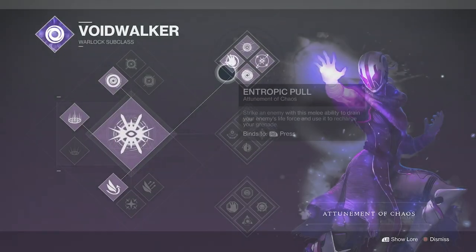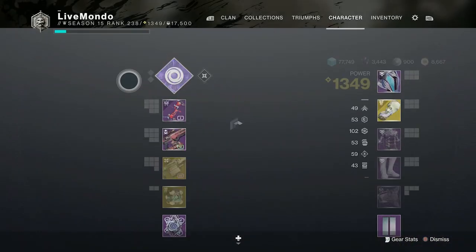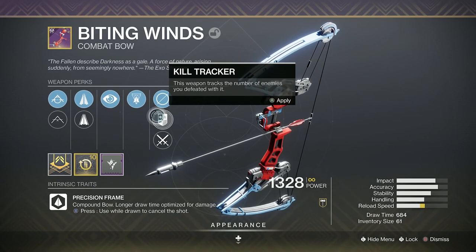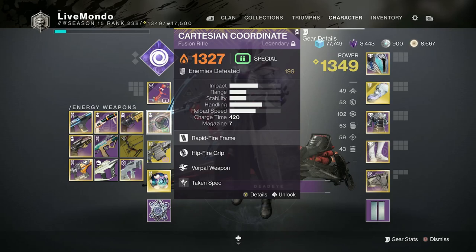Hi guys, welcome to the video. This is my solo guide on this week's Master Nightfall. It is a 1350 strike and it is Lake of Shadows. I'm going to be using Baiting Winds because as Overlord Champions it's also unstoppable, so I'll be using an Energy Fusion Rifle for that — the Cartesian Coordinate.